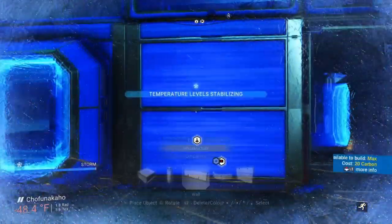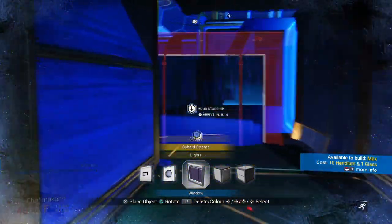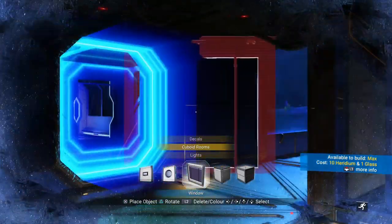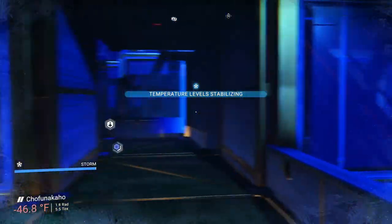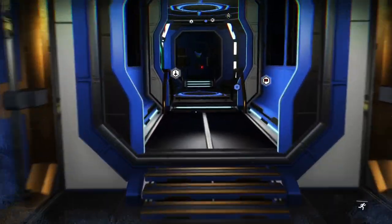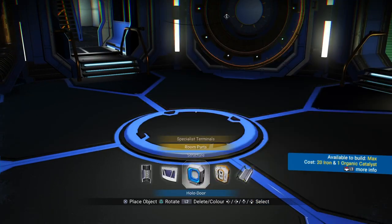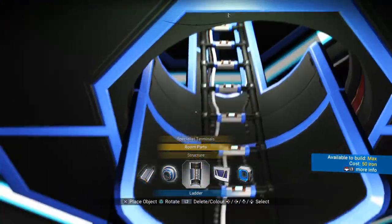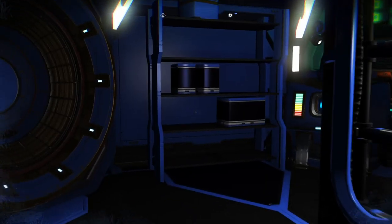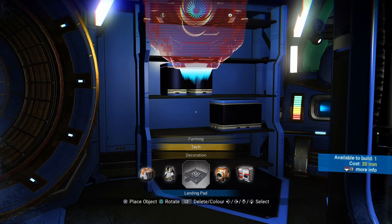If you want, you can turn these into glass so you can kind of see the walkway — I did that because it looks cool. You can't do it where the stairs are, but there's that. Then all I need to do is build the stairs right here. I like to make it straight up so I can walk straight to it, just like that, and the landing pad went right here on the side.